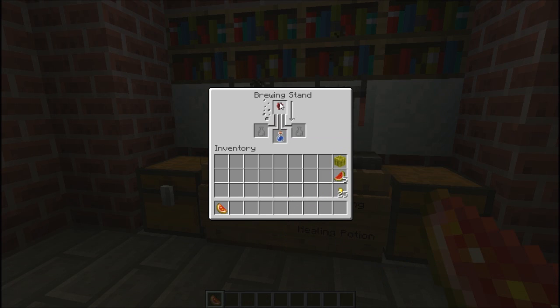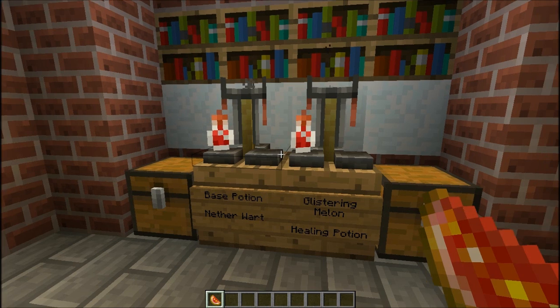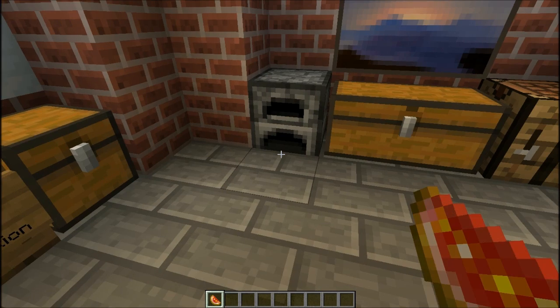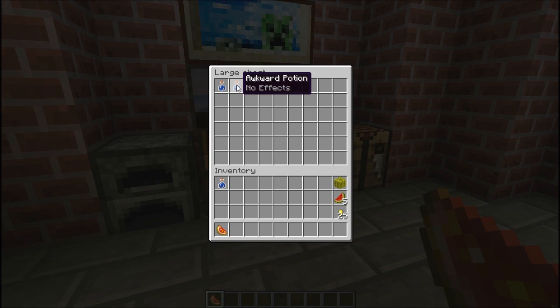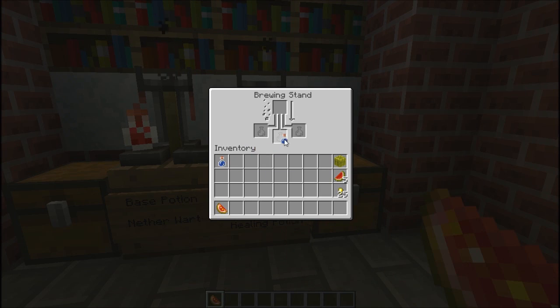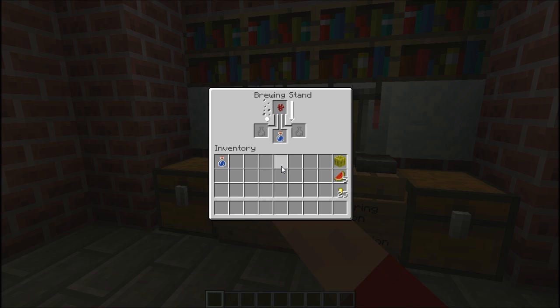Just place a water here and a nether wart — you can do three at a time as well but I only need one now. I've got an awkward potion here. Let's just put this one in here and put a slice of melon or glycerin melon, and it would take about 10 to 15 seconds for the whole thing to brew, so just need to be patient really.